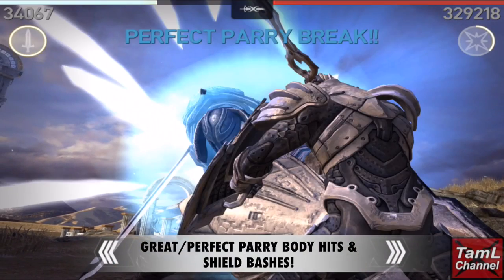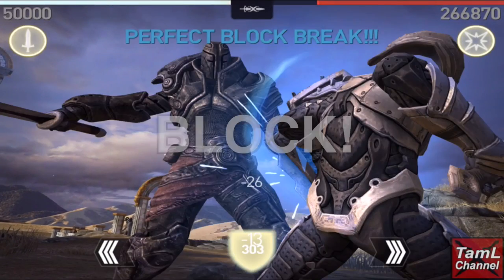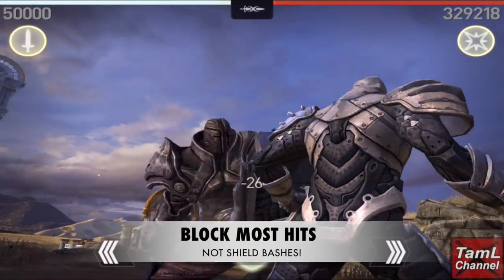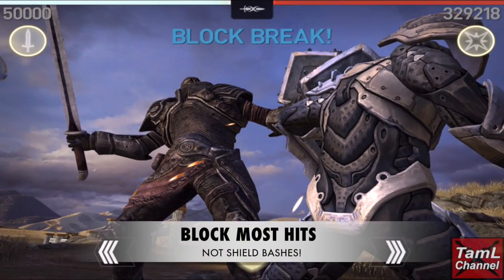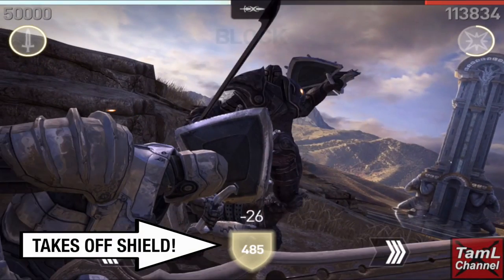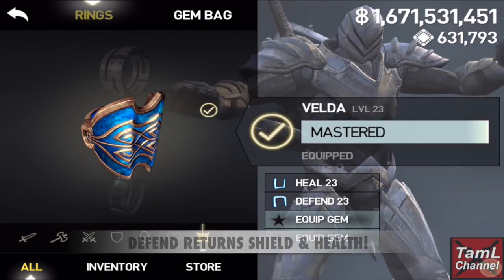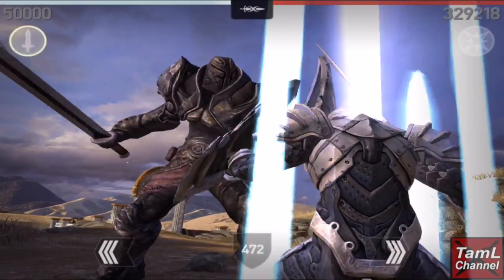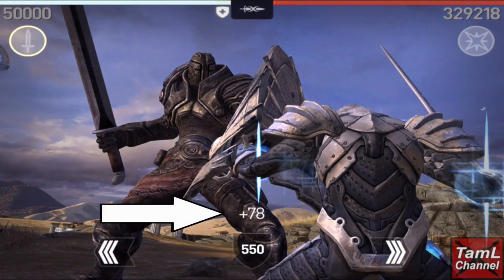Now we'll look at blocking. You can block most hits, however you can't block shield bashes. When you block the titan's hits it takes off points from your shield, and it depends on the titan's level as to how much shield points are taken. Defend magic will replenish your shield, and shield replenish potions also exist, although they can be hard to find and fuse.